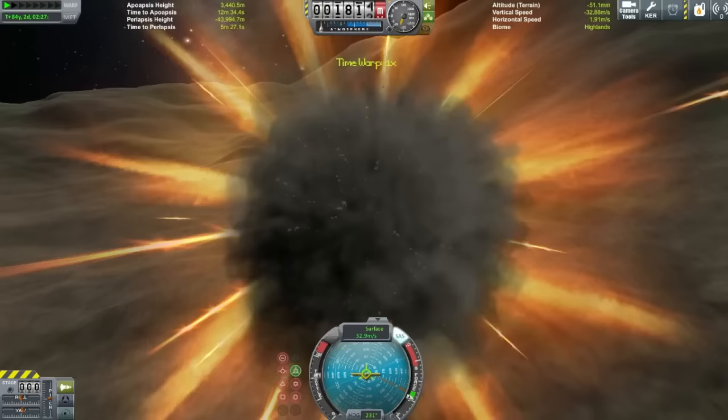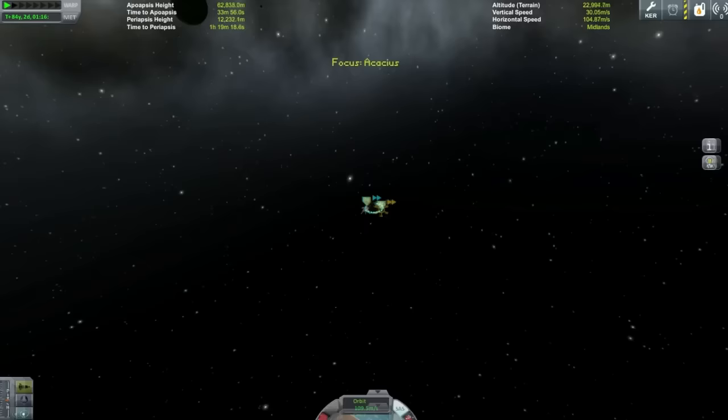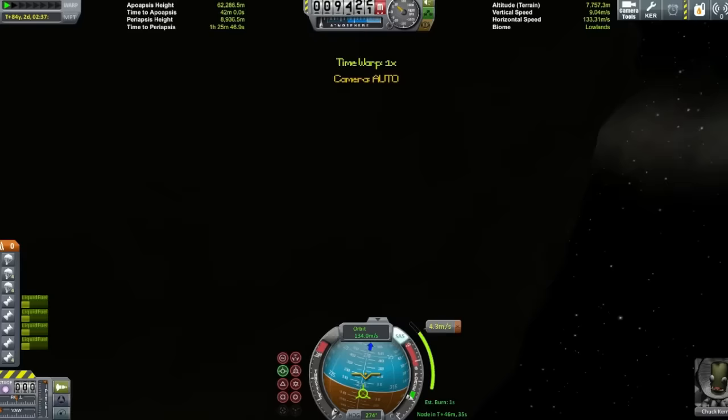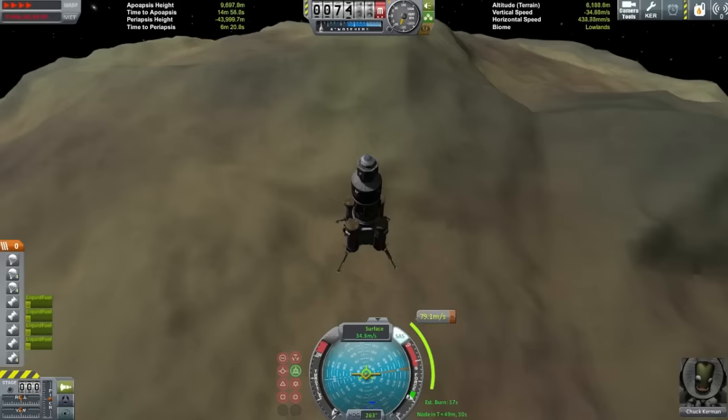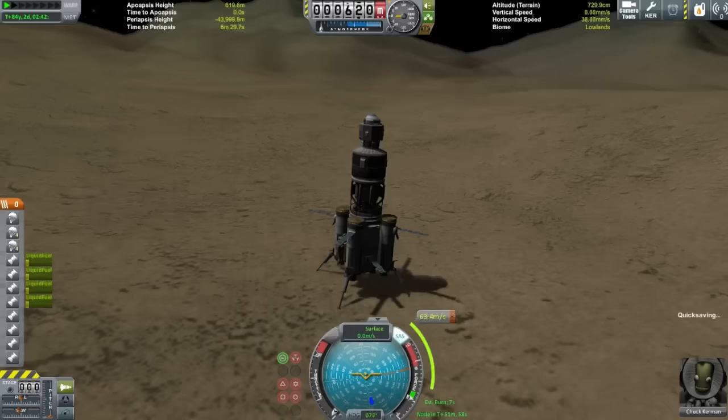There you go — that was an example of invisible terrain at Pol, so definitely be wary of that. Good thing I quicksaved. Whilst I got some fuel from Bop, I decided to go to Pol anyway and get more fuel there because it takes a lot less delta-V to get away from Pol than from Bop. For the next burn I have to get all the way to Moho, so I'll need as much fuel as I can get. I'm touching down at Pol — successfully this time.